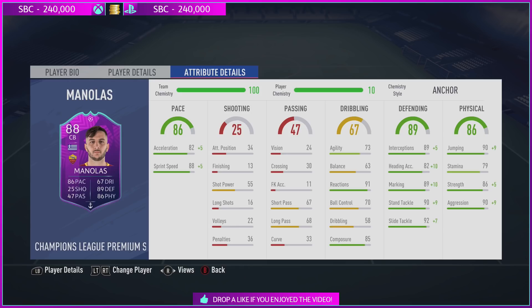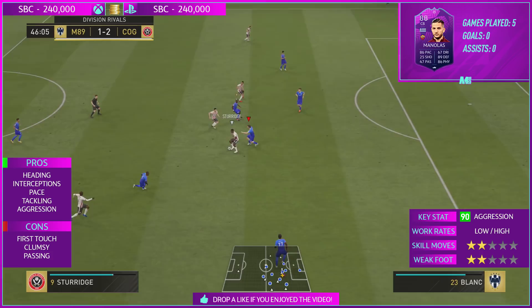In terms of the dribbling category, you've got 73 agility and 63 balance. The balance is an issue with this card — sometimes you can feel very clumsy, and I believe it's because of the balance and agility. His ball control is only 70, his dribbling is 58, and his first touch is horrendous on this game.